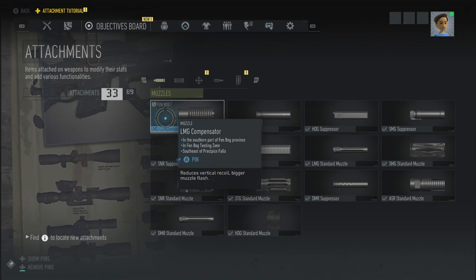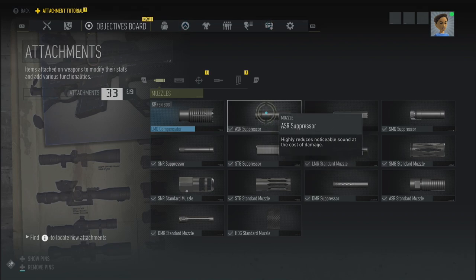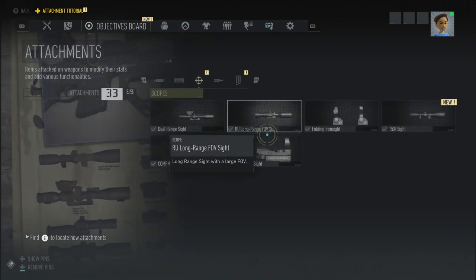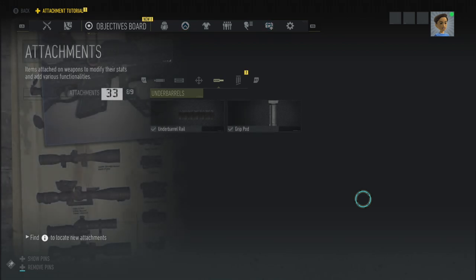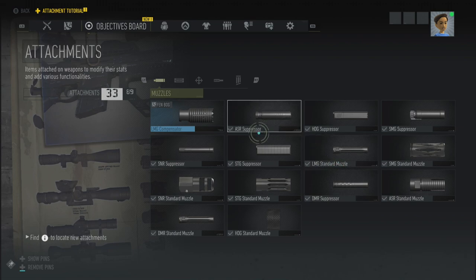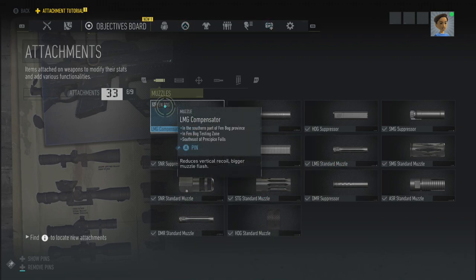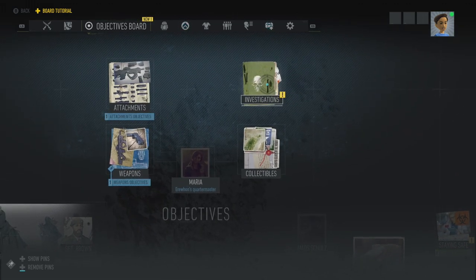Sniper Rifle Extended Mags. If we want an Assault Rifle Extended Mag — there isn't one. They've got little ticks next to them — we have 33 out of 89 attachments already, so the game gives you a bunch of them. We've got all of this stuff already. I don't want the LMG Compensator, so I'm not going to prioritize that — not for the Beta Weekend anyway.